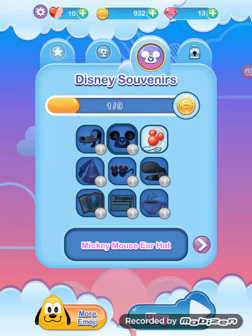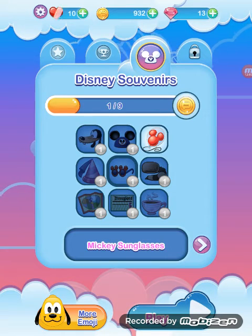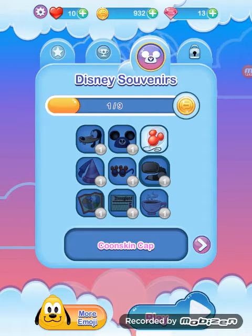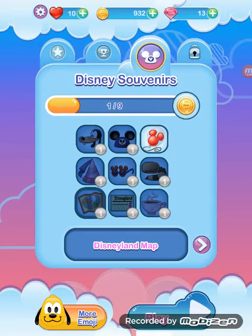Disney souvenirs: Mickey Mouse ear hat, Goofy ear hat, Princess hat, Mickey sunglasses, Coonskin cap, Teacup, E-ticket. Doesn't even name the map. We're just playing like this.